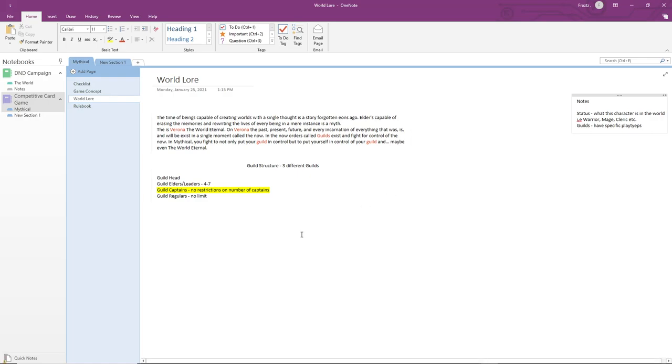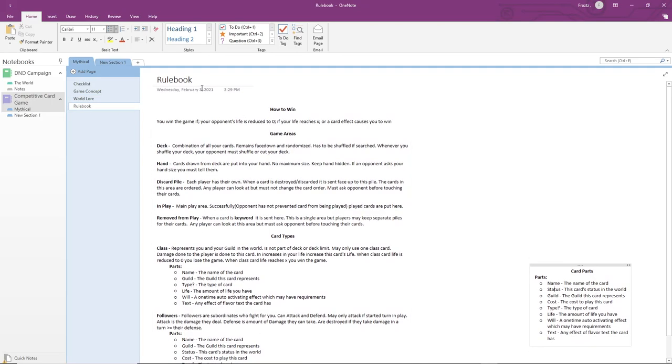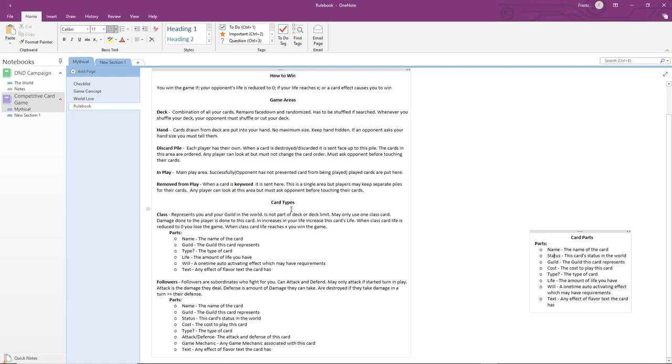Last episode, we expanded on the world lore. Specifically, we came up with the guild structure. Guilds in this game act as colors in other games. So within this game, there are three different guilds, and each guild has its own unique set of play styles. Also, something we did last episode was start the first draft of the rulebook. We went ahead and listed the win conditions, came up with the game areas, and started on the card types.